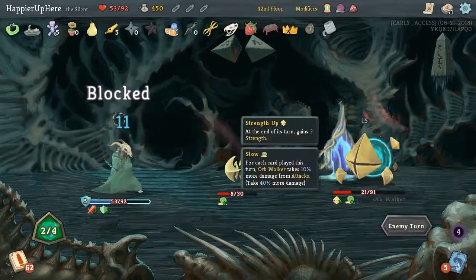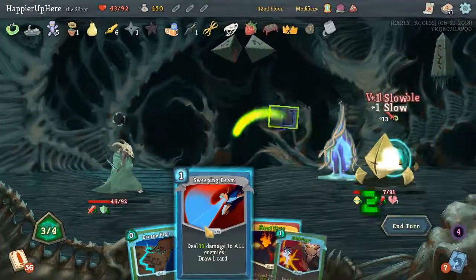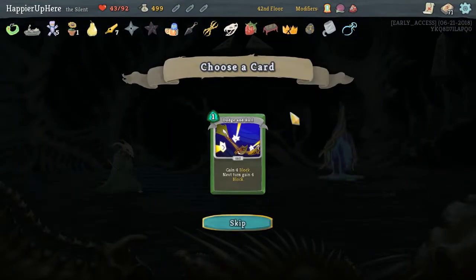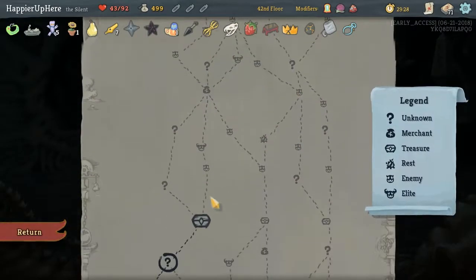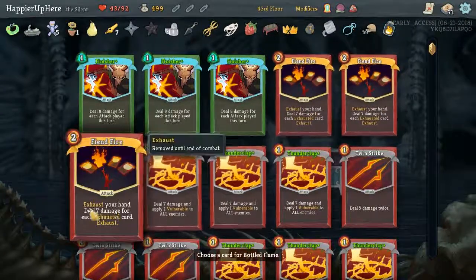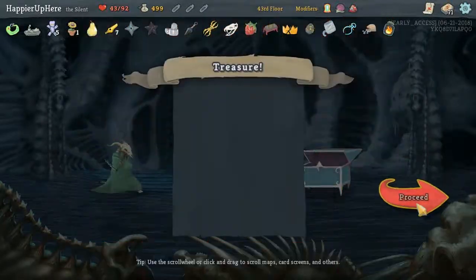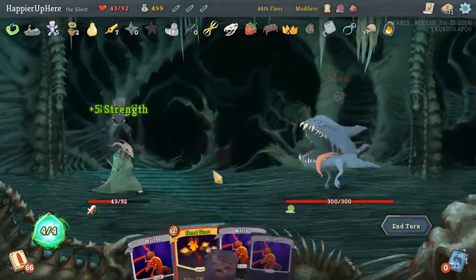Thunderclap — sleeping. Calipers: at the start of your turn, lose 15 block rather than all. Bag of Marbles: at the beginning of each card, apply roll number to all enemies. I think I will take a Fiendfire in the opening hand — that way we can guarantee burning all of the curses out.